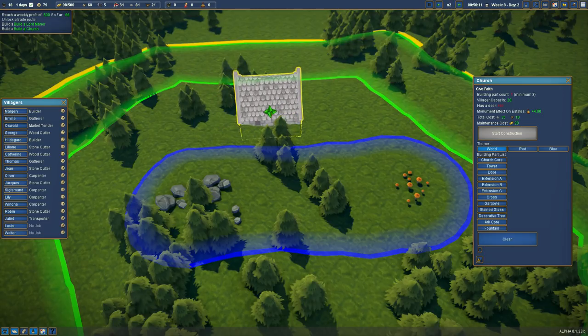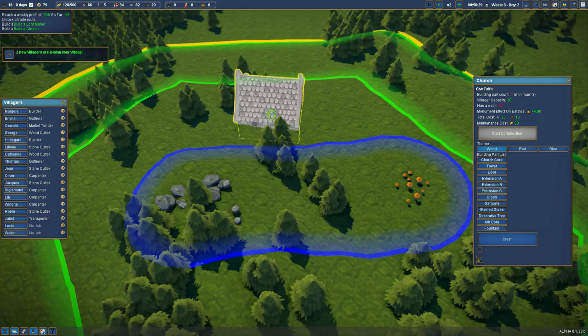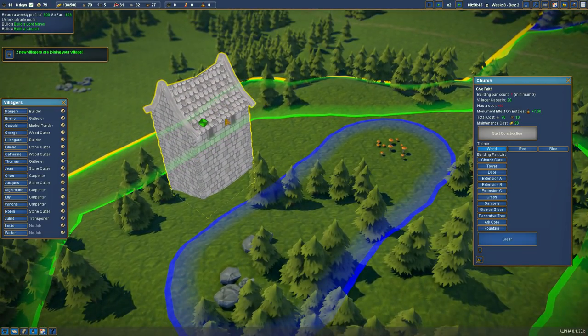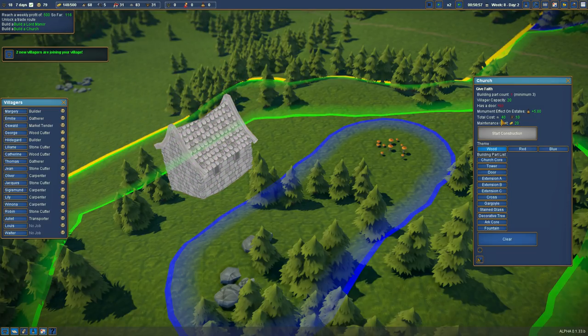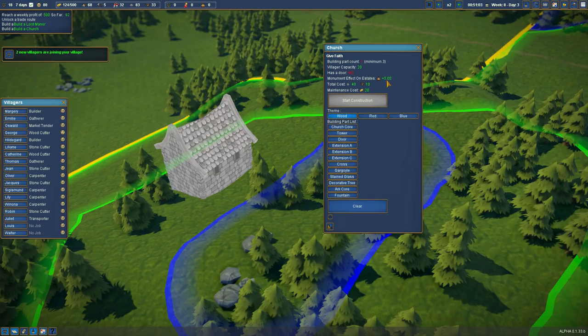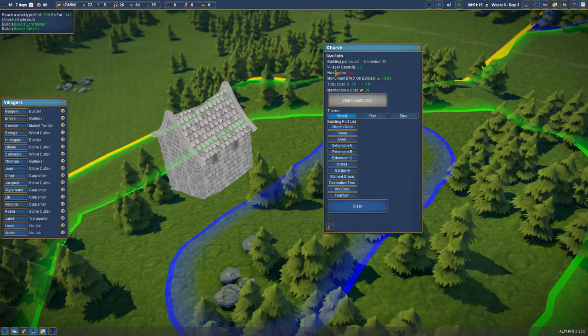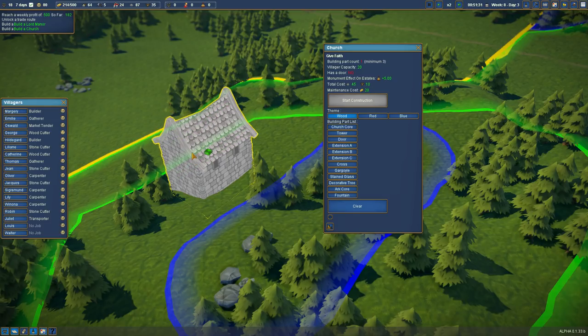I'm going to put that there. Two new villagers! I believe we can make it bigger — if I grab hold of the green thing, we can make that bigger. Oh, is that changing the cost? Yes, it is — the cost changes as we move it. Monument effect on estate: plus five, plus six, plus seven — so the bigger, the greater the effect. Villager capacity 20. We've got 18 at the moment. Maybe let's just start that size.